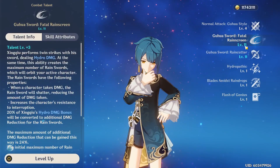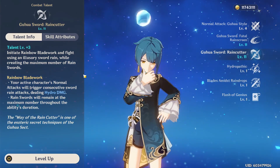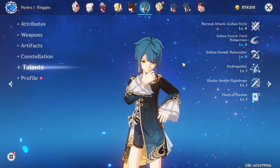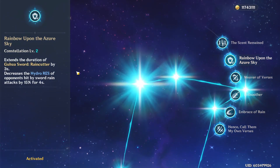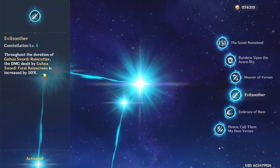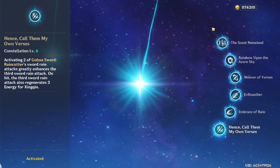His E allows you to essentially gain 4 swords that can heal you and block parts of damage. His Q is his main sub DPS goal — basically the same swords but attacking alongside your main character. He's a very good off-field sub DPS and definitely one of the best. For constellations, C1 is important because it gives a hydro resistance decrease. C4 is nice but unnecessary. His main constellation is C6 which gives a huge damage boost, but if you're a new player, C1 is all you need.